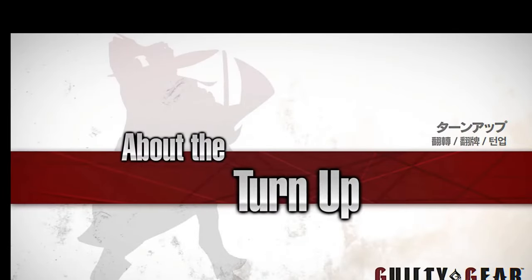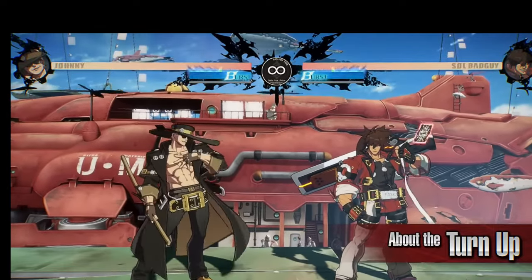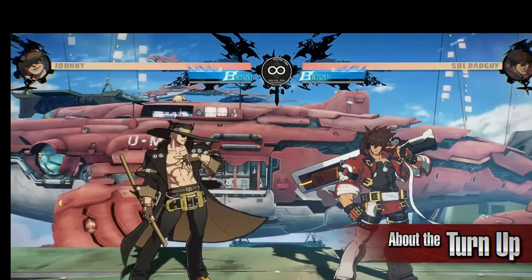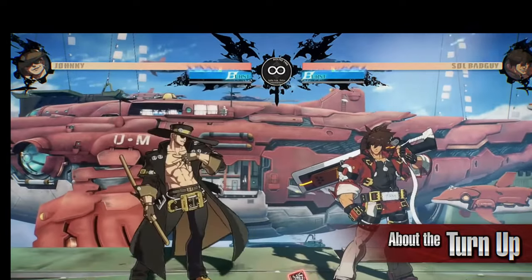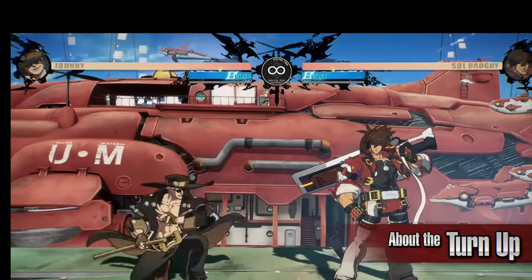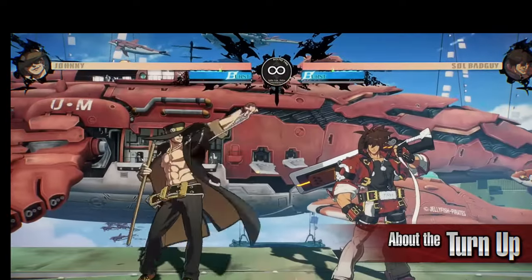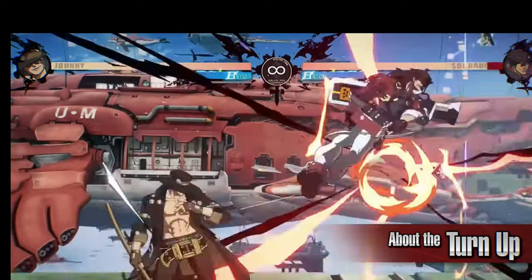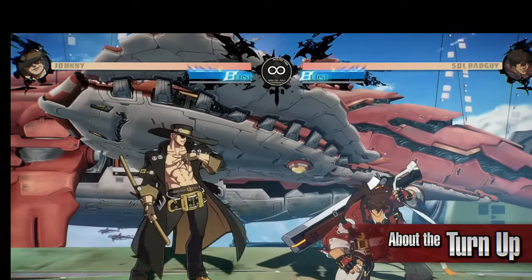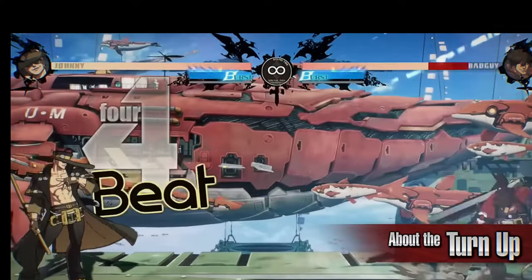Turn Up. Slicing the card tossed with Deal — grounded or mid-air — with any version of Mistfiner triggers an attack in the card's current position. The attack from Turn Up launches the opponent high, making it possible to continue attacking. It also leaves Johnny at a major advantage when blocked, meaning you can maintain your pressure.